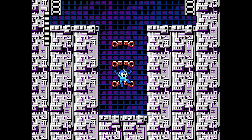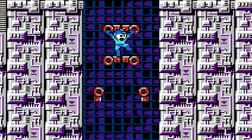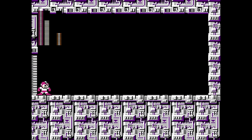Wily Stage 2 starts out with a bunch of trapdoor platforms — there's no danger, it's just really annoying. More crocodiles and bees try to stop us, and Rush Jet takes us past two more E-Tanks straight to the boss, which is the Yellow Devil. He's not weak to electricity like in the first game and he's got some new tricks.